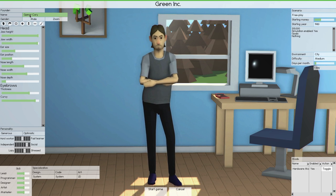Our name is going to be Gamer Cory, we're going to be male. I'm going to pick Flirt and Generous traits — that gives us a nice balance of hard worker, fast learner, more social versus independent, and more stress versus lazy. For our skill set, I'm going to balance between programmer, designer, and artist. I'll leave design and code, and change art to audio — that seems to give me the best of what we need.